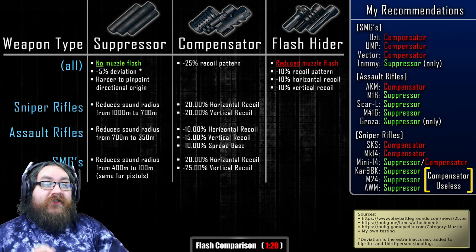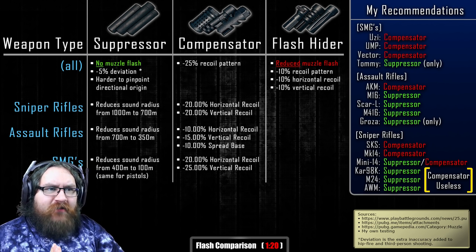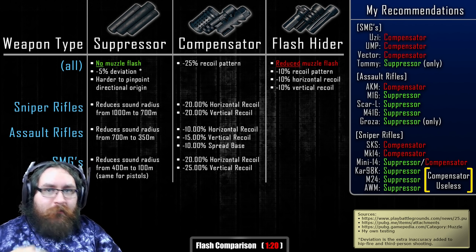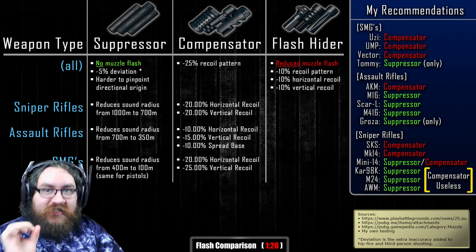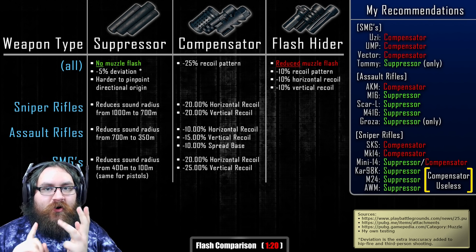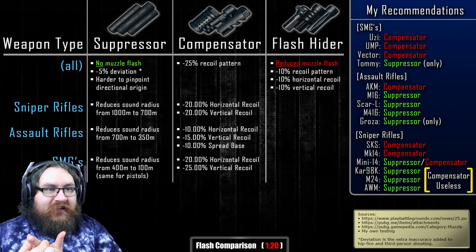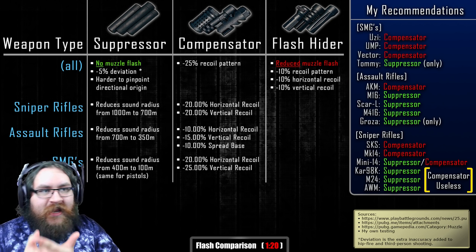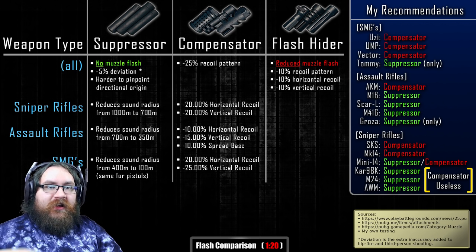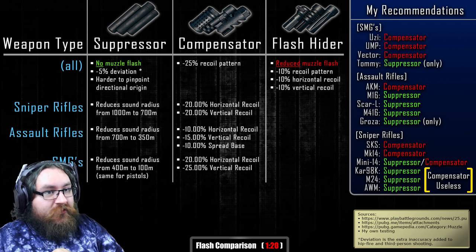Moving on to sniper rifles — with the three bolt-action rifles, recoil doesn't matter one bit. In other words, the compensator is useless, as is the recoil reduction of the flash hider. All that matters for the Kar98, the M24, and the AWM is the suppression and no flash from a suppressor versus the reduced flash from a flash hider. It's a no-brainer — the suppressor is 100% better in every way, even for hiding flash. So go with a suppressor for bolt-action rifles every time if you have the choice.